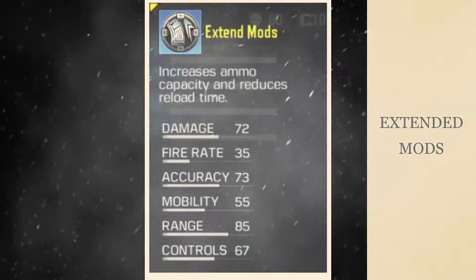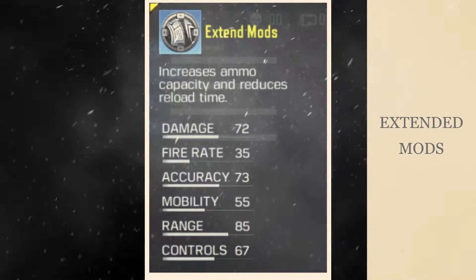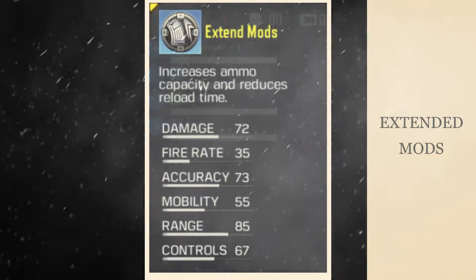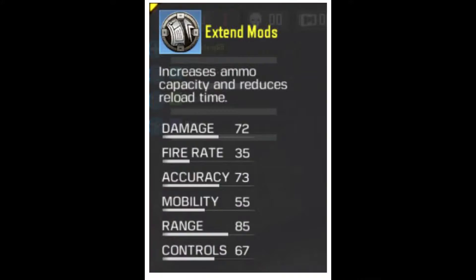Next up is the Extended mod. It increases the ammo capacity of your magazine and reduces the reload time. This mod comes in several levels, with the basic variant in white up to the highest variant named Void mod, which comes in golden. Higher mods will give you even more ammo capacity and also reduce reload time.